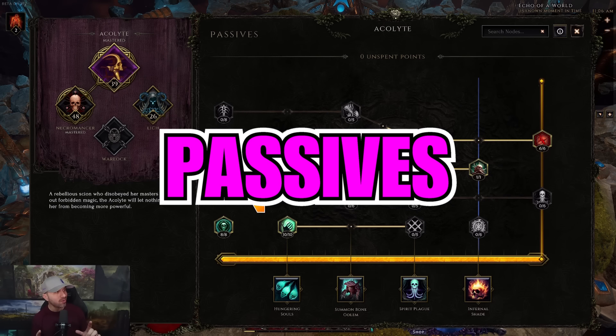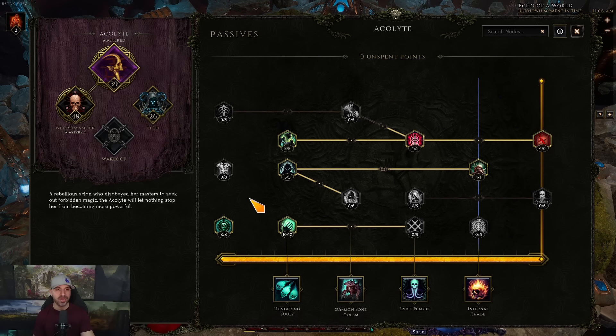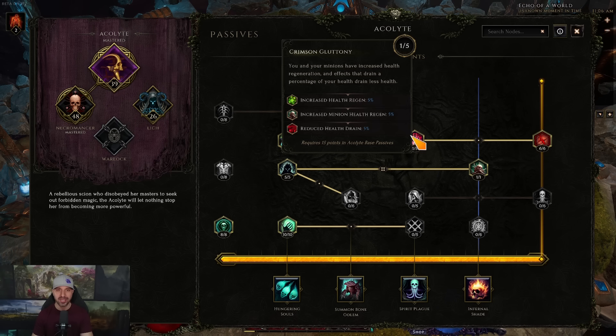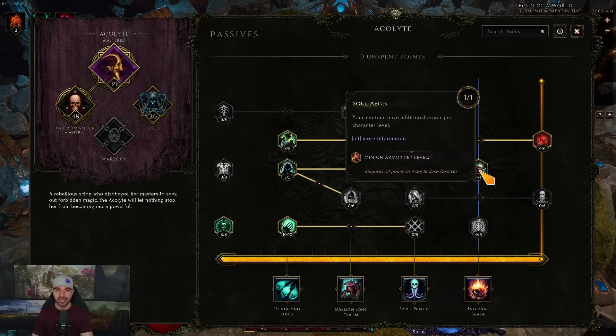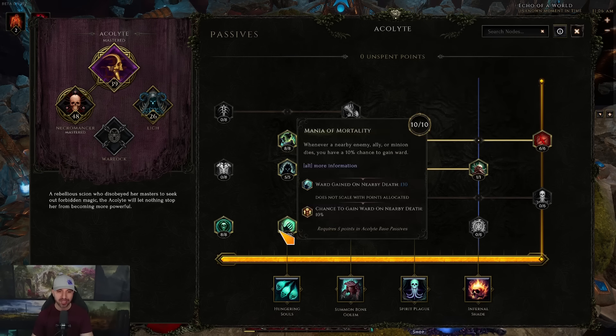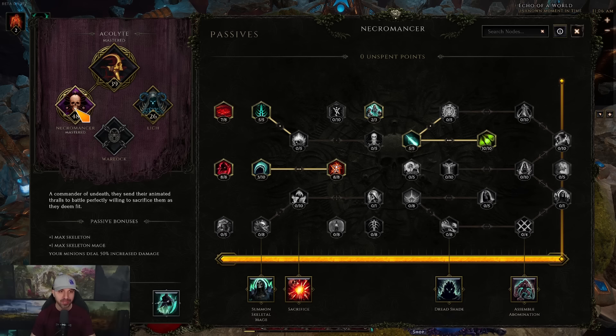Moving over to passives — our Automancer is level 100 and I've changed these passives many times, but I feel they're in their final resting place for now. Base tree: eight into Forbidden Knowledge, ten into Mana of Mortality, five into Dark Rituals, eight into Stolen Vitality, one into Crimson, one into Soul Aegis, and six into Veins of Power. That's 39 points into the base tree because we're really focused on survivability as a Necromancer — that's why we have Mana of Mortality.